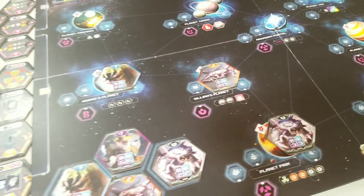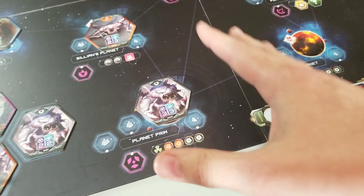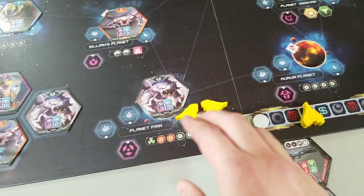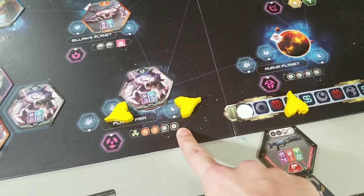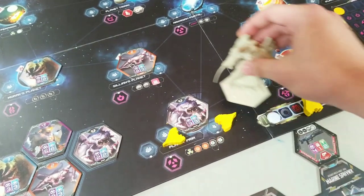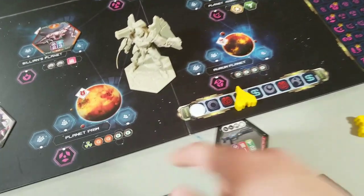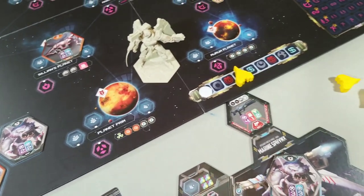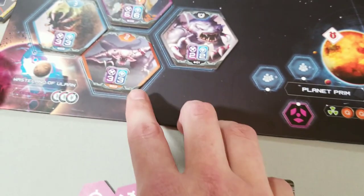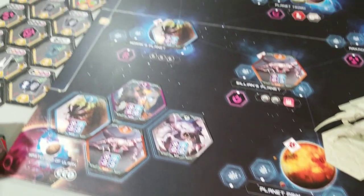This is bad for players because you cannot take the worker placement action slots there as normal. You need to clear out that planet, or you can expend two of your workers — one to distract the monster and one to gain the listed benefits. Or more simply, just send your mech, fight, and destroy that mutation to get the listed benefits. To fight, there are a few stipulations: you must have armor, and you must be able to deal enough damage to kill the mutation.